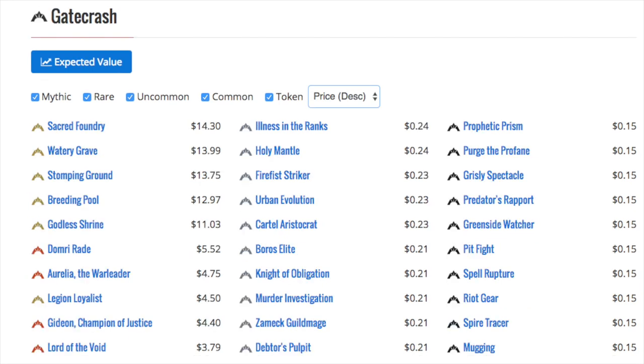Steam Vents at $11 is the only card over $10. Then we have Overgrown Tomb, Temple Garden, Chromatic Lantern, Blood Crypt, Rest in Peace, and Hallowed Fountain. The next cards are Supreme Verdict, Abrupt Decay, and Rift.